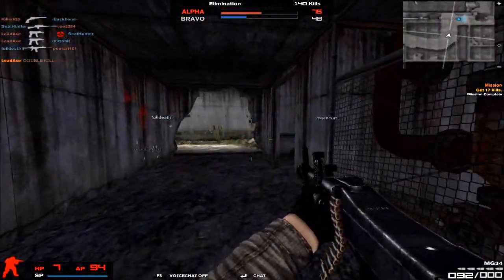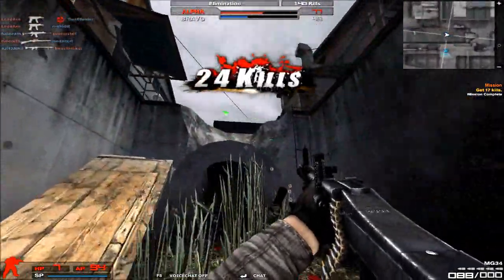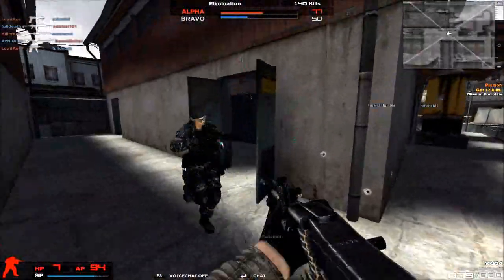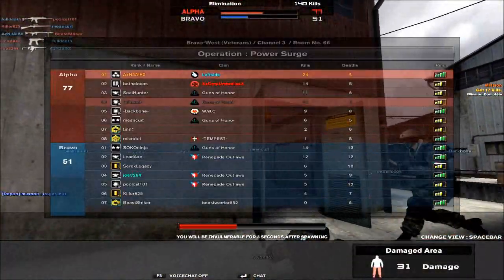It shaves an entire second or two off your reload speed — that's really fast — and that's one of the main advantages that the MG34 has, not only over other variants in its own family, but also other machine guns.